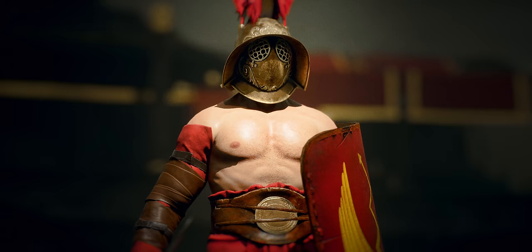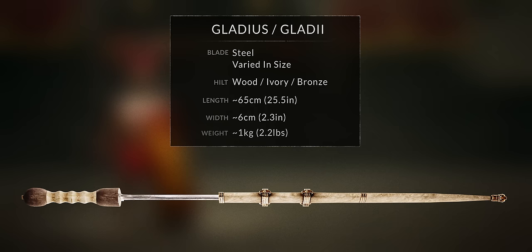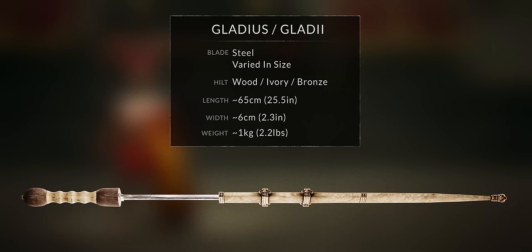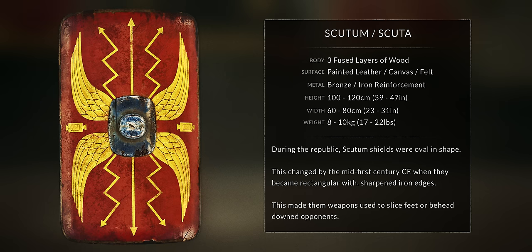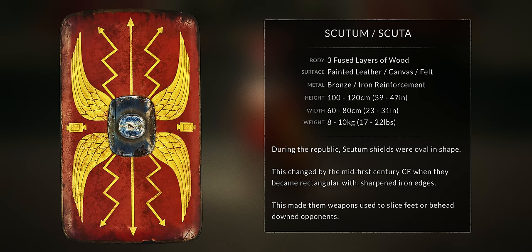Here's a quick scutum and gladius 101. The gladius — the sword Rome used to conquer the globe — is a short sword with two sharp cutting edges and a tapered point for stabbing. Its hilt featured indentations for grip, and this exceptional sword gave us the English word 'gladiator.' The scutum was a generously sized curved rectangular shield made of wood and leather, with metal-reinforced edges. In close quarters, soldiers hid behind their shields and thrust their gladius swords at the enemy.